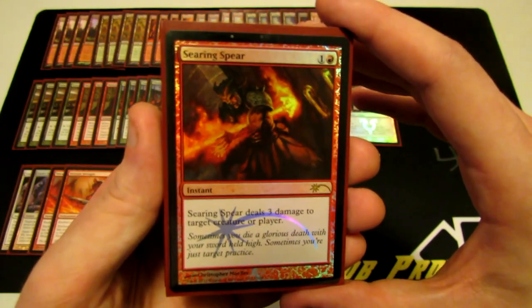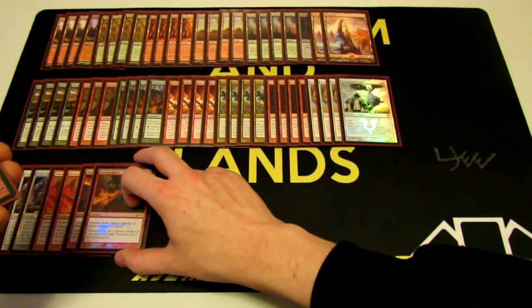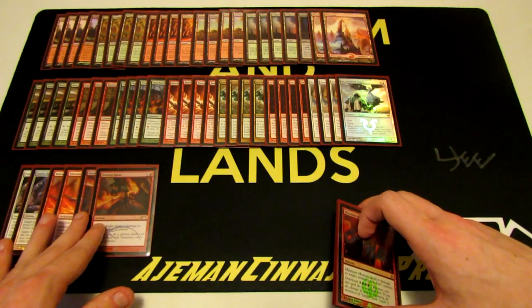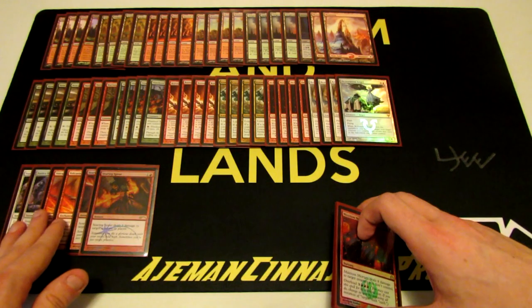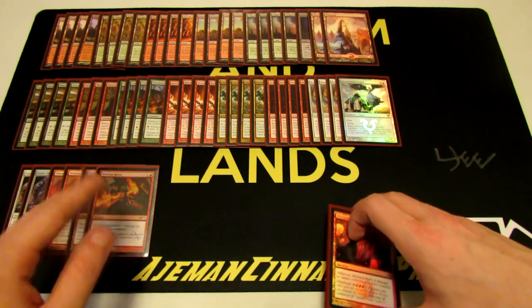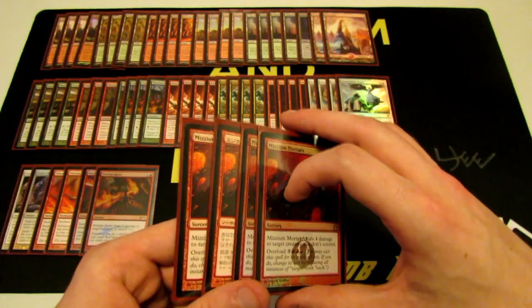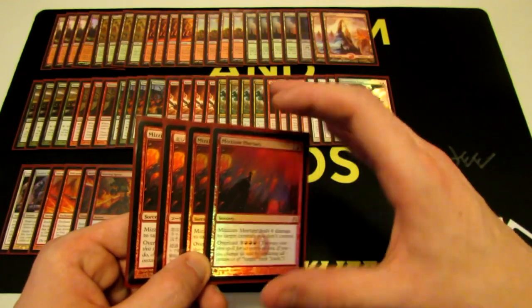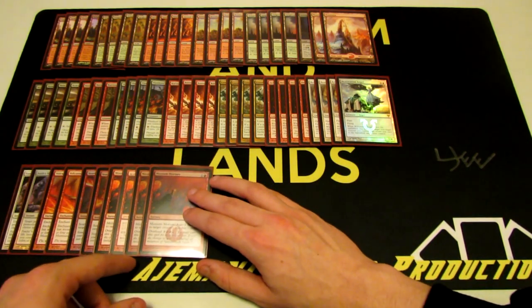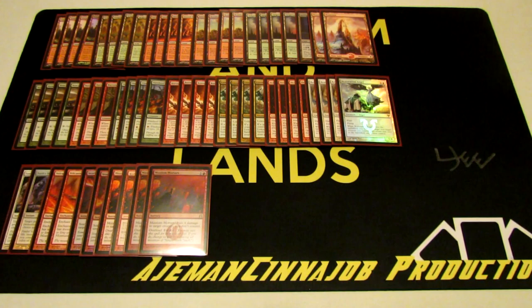We have two Searing Spears — deals three damage to target creature or player for two mana. I'm surprised more Naya decks aren't running it. It deals with things at instant speed, especially against opponents trying to enchant with Volcanic Strength, and handles early game threats from other aggro decks. So I like Searing Spear as a two-of. Then we're running a playset of Mizzium Mortars — deals four damage to a creature you don't control, or overload for six mana to deal four damage to each creature you don't control. We want to win before six mana, but if the board is locked, Mizzium Mortars gets there. That's the main board for this deck.